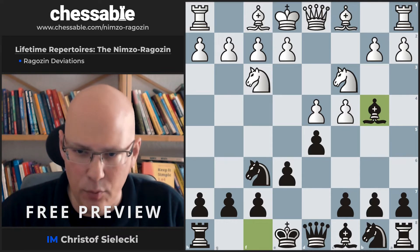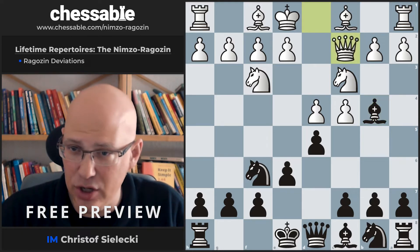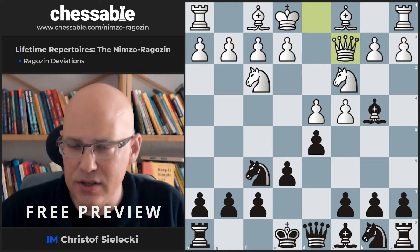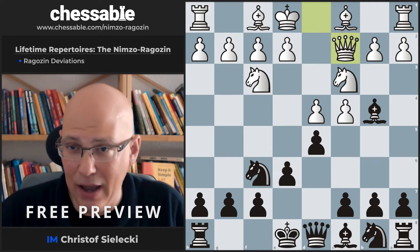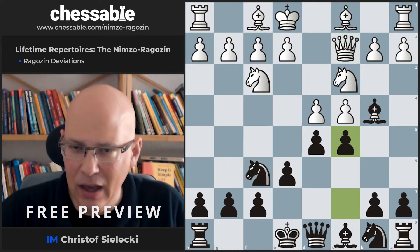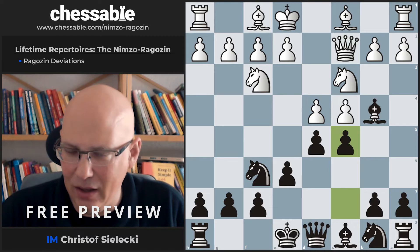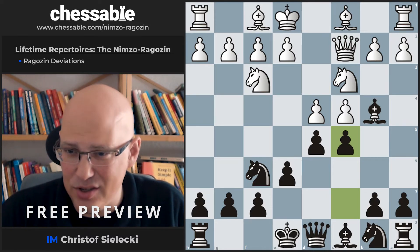A move that looks fairly normal but is unusual in this particular situation is Queen c2. Queen c2 is quite often seen as a response to Bishop b4, but here we have an immediate counter-play in the center with c5. Now it's not quite clear what white is supposed to do — white certainly doesn't want to take on d5, that looks completely harmless.